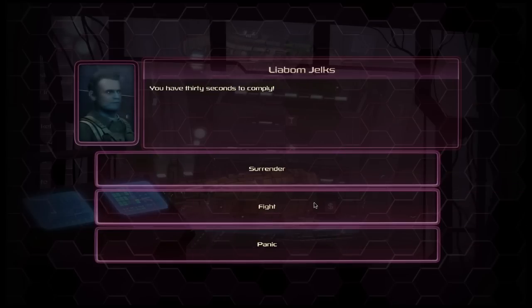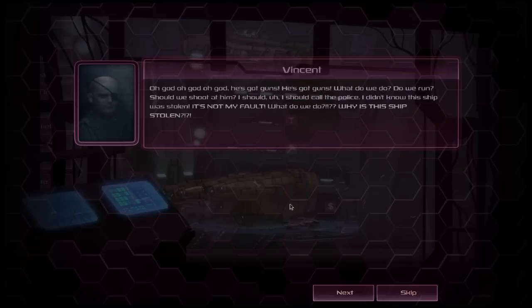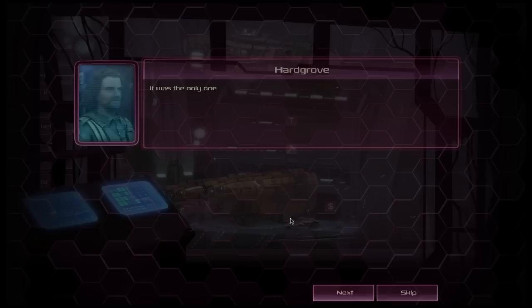The authority gives us 30 seconds to comply. Hargrove panics: 'He's got guns! Do we run? Should we stay and shoot him? I should call the police. This ship was stolen — it's not my fault!' He explains the ship was the only one available at short notice. He then calms himself: 'Breathe deeply — picture rabbits or something.'